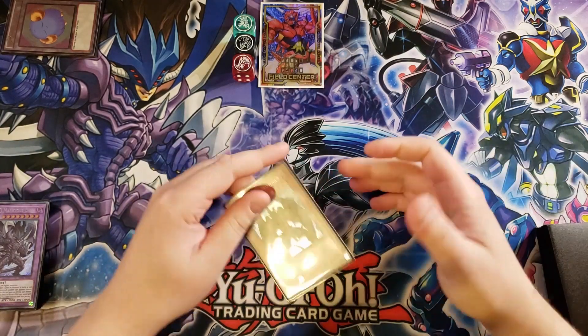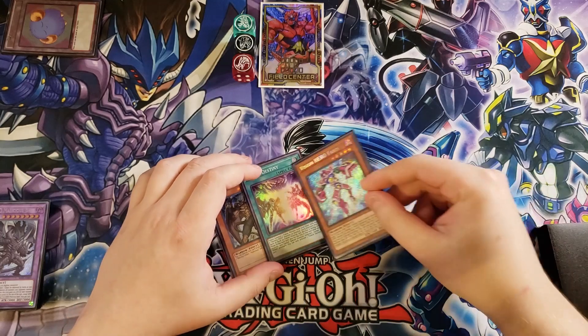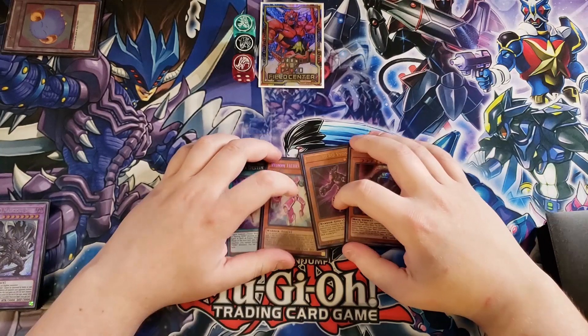Let's go ahead and draw and see what we can get. We're going to draw into a copy of Destiny Hero Malicious, Destiny Fusion, a copy of Vision Hero Ferus, Vision Hero Vion, and a copy of Nibiru.